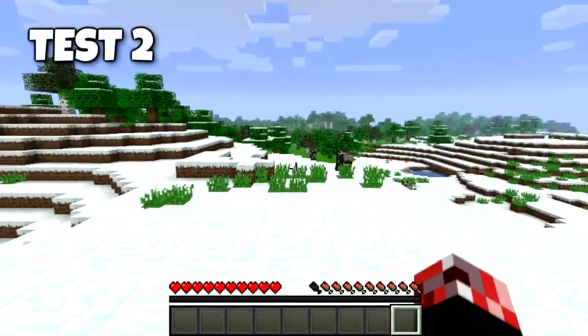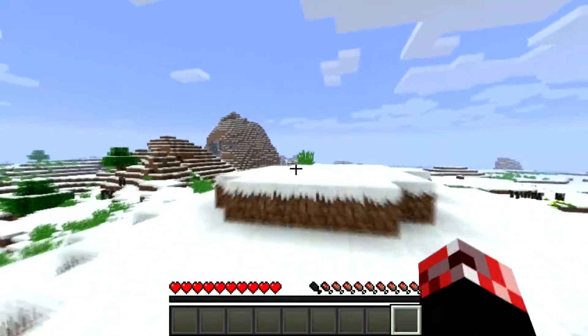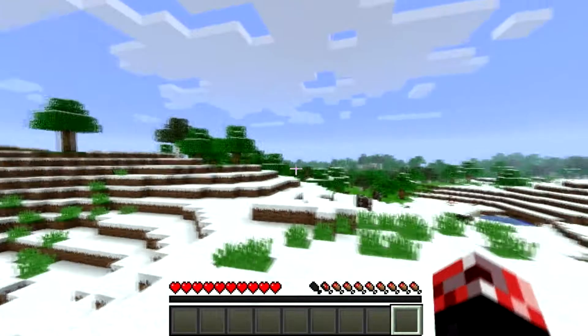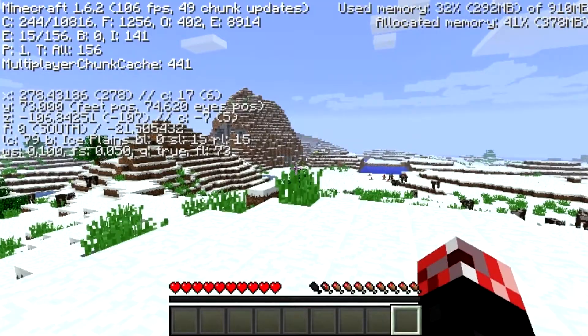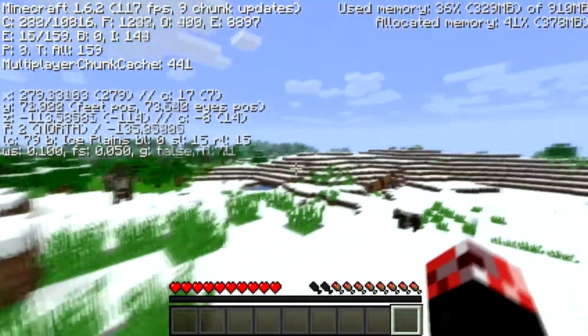Test number two: Minecraft at the default window size on the maximum setting. Running without any hiccups at all. Going into the graphics settings: fancy graphics, maximum smooth lighting, max FPS, OpenGL on, clouds on, particles on all, V-Sync off. Everything is looking really, really good. Bringing up the debug screen — we're getting 115, 90, 100, 110 FPS. Very, very stable, absolutely no problems with hiccups whatsoever.